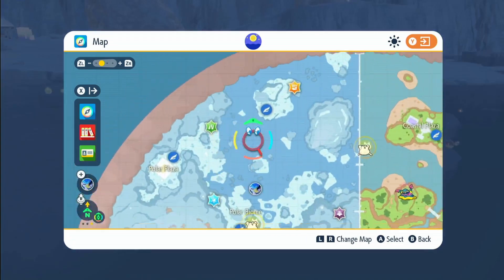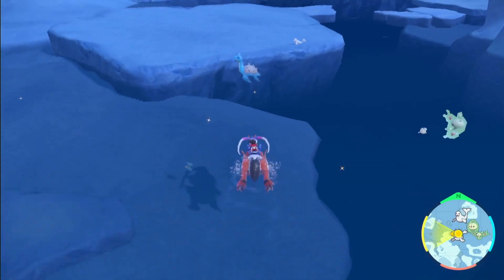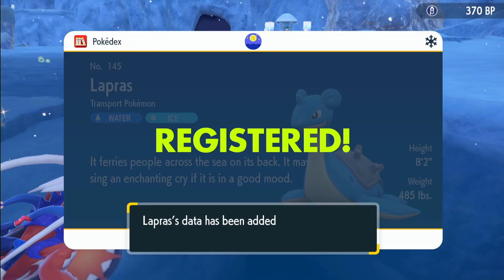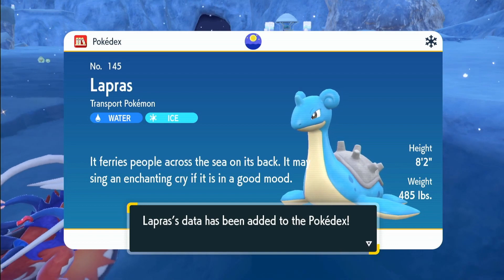Right around here, this water area is where you're going to find Lapras. As you can see, there's one right over there. So I'm just going to go in and encounter that real quick, and then we're just going to catch it. And that's how you're going to get Lapras in the new Indigo Disc. I hope you found this video helpful and I'll catch you on the next one.